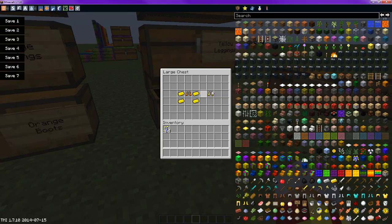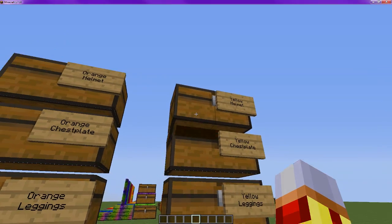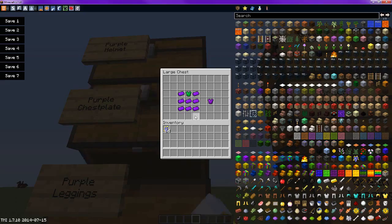For the yellow boots, exact same thing as before — just replace, just make sure you do the right colors: orange to yellow. And then for purple, green to purple. Same recipes.